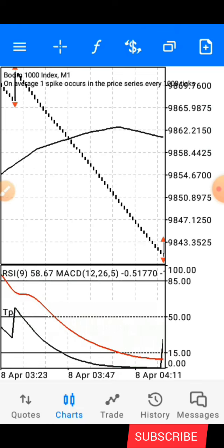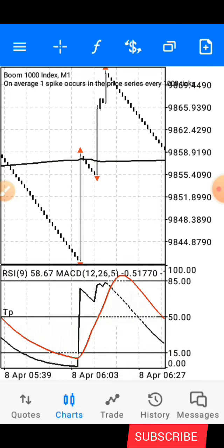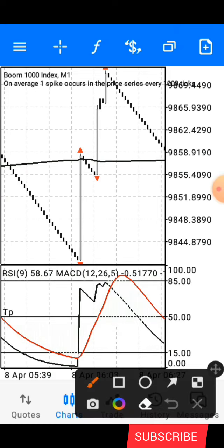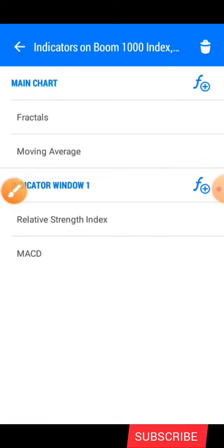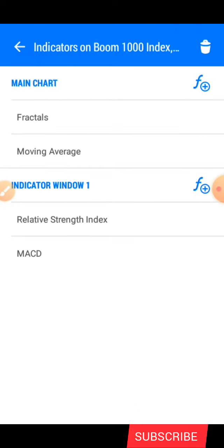For the settings, click on the F icon right here. After clicking the F icon, the first indicator is the Fractal. You don't need to do much with the settings — all you need to change is the color. Choose any color of your choice, then click done.